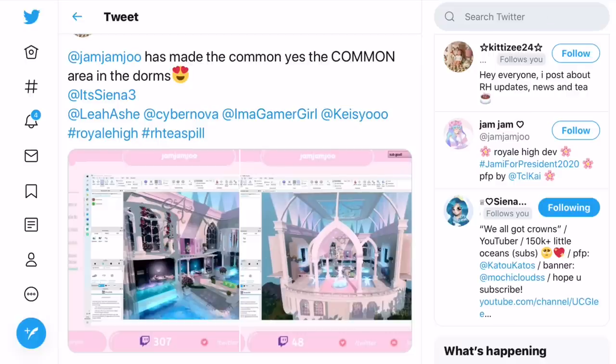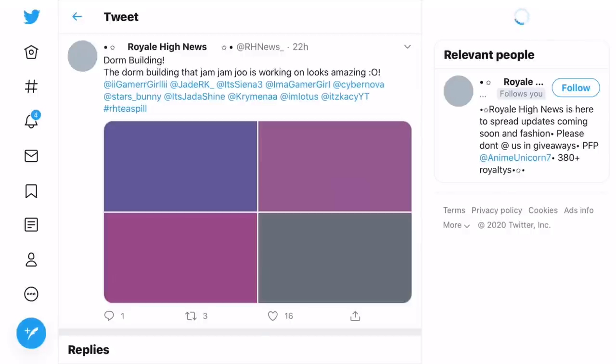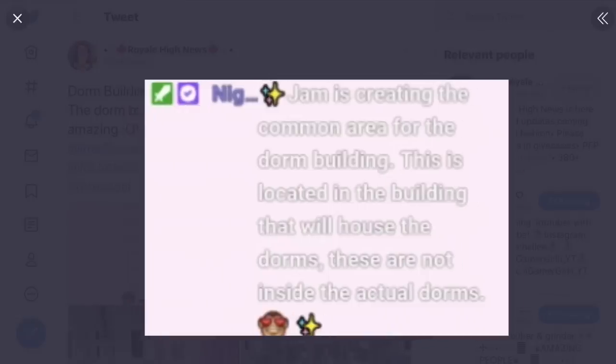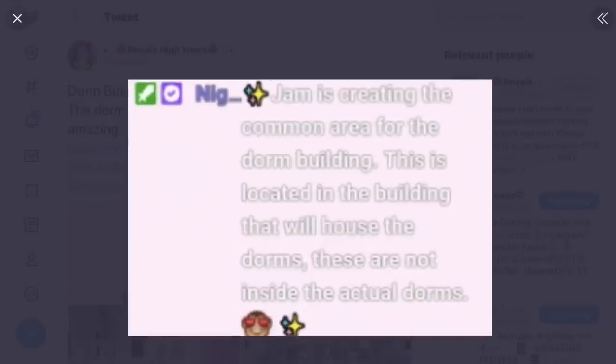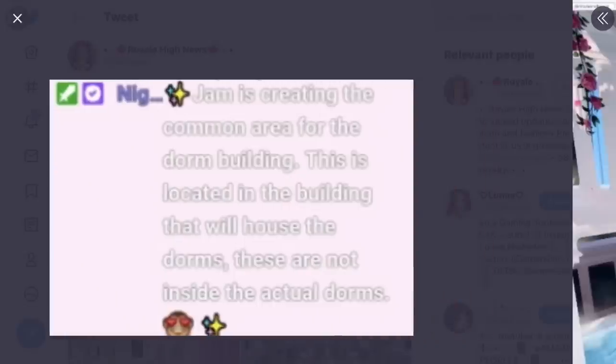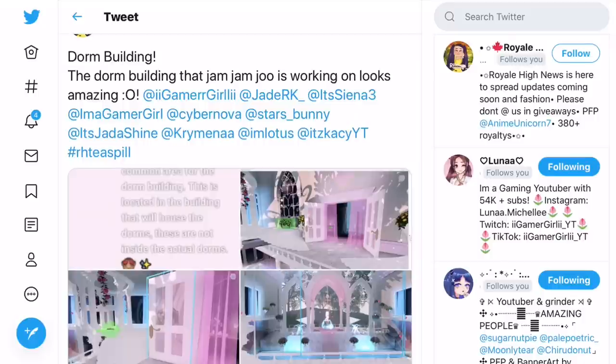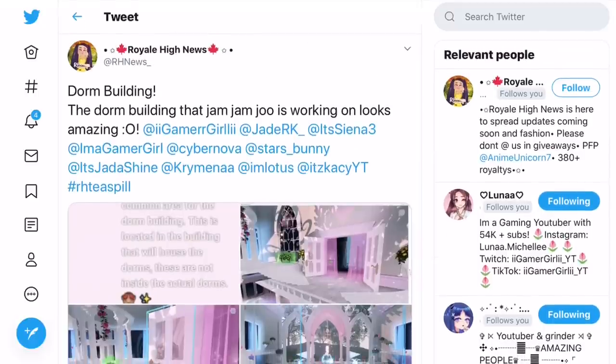If we go and look at the last tweet by rhnews underscore, it says 'Dorm building — the dorm building that Jamjamju is working on looks amazing.' And the nightbot message inside of the Discord said: 'Jam is creating the common area for the dorm building. This is located in the building that will house the dorms — these are not inside the actual dorms themselves.' You can see there's a door over there leading to somewhere, and then another door leading to somewhere as well. I also wanted to show a little video of it, so let's go and look at that.